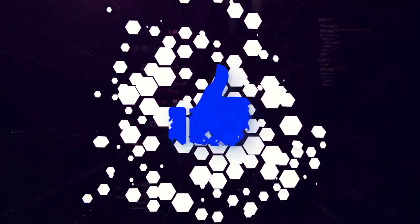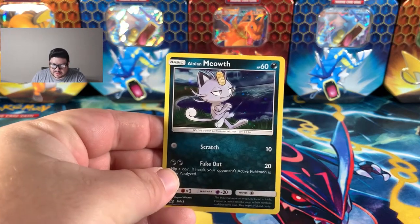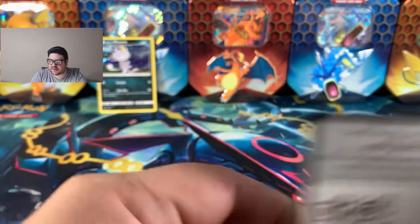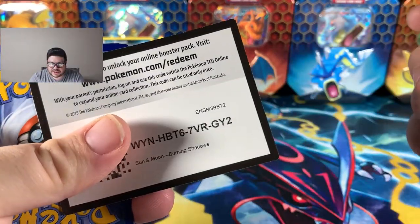There are only two promos and we do have both of them. Let's go ahead, roll that intro, and crack into the very first three-pack blister. Here is the coin — I think this coin is going to be in every single one of them, so I'm not going to show it every time. We do have the promo for Meowth. Very nice Meowth, and there is the code card to unlock the Unbroken Meowth. Let's hop into these three packs and see if we can get any juicy and spicy cards from Burning Shadows.